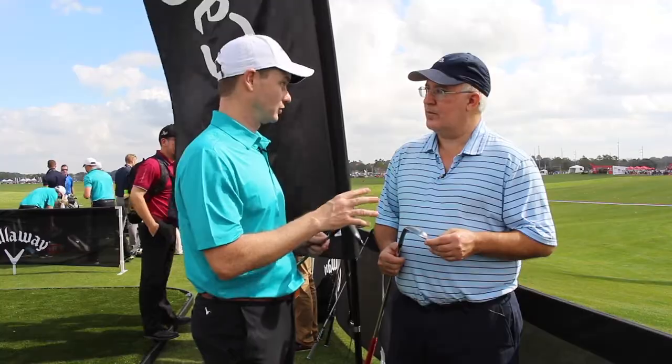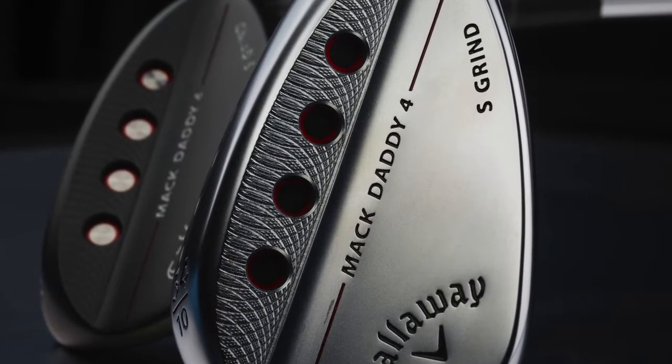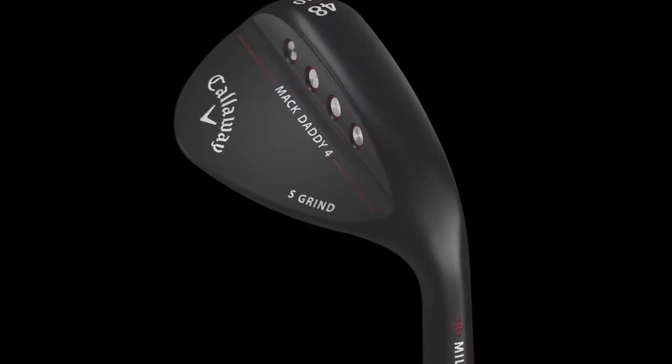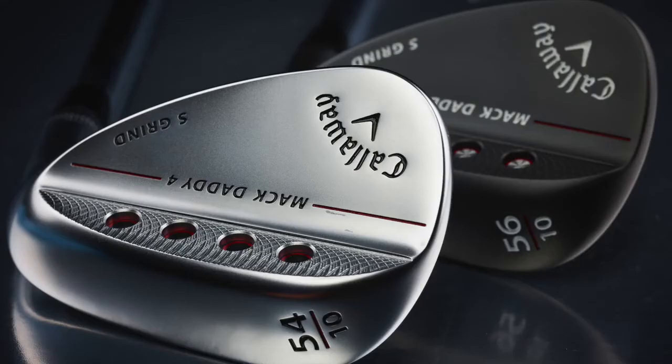Then we have the S grind — that's our standard soul, that's what the S stands for. This is for most players, it's 60-70% of the market. It's got a little chamfer on the back, but it's really for the player who likes to hit that square face shot. It's going to be very forgiving, it's a mid-bounce type. We have that all across, all the way from our pitching wedge all the way up to our lob wedge as well.